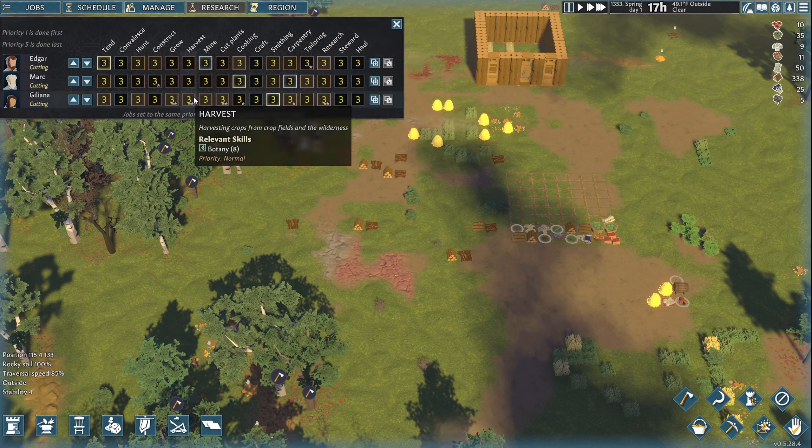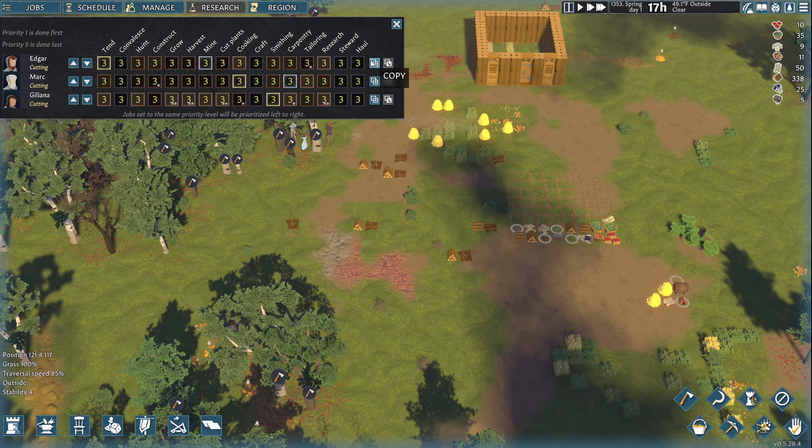All right, everybody — everything is set to three, so everything is equal. We can do some copy and paste. Let's just let it go — everything is average.